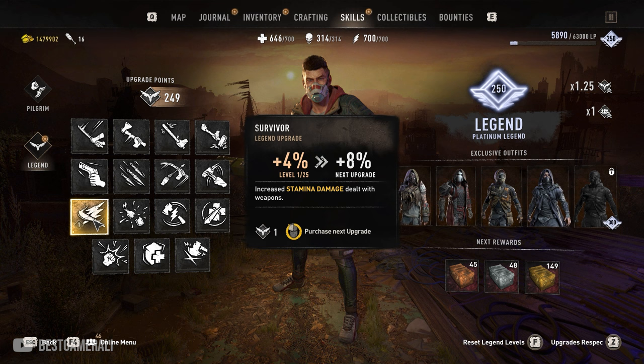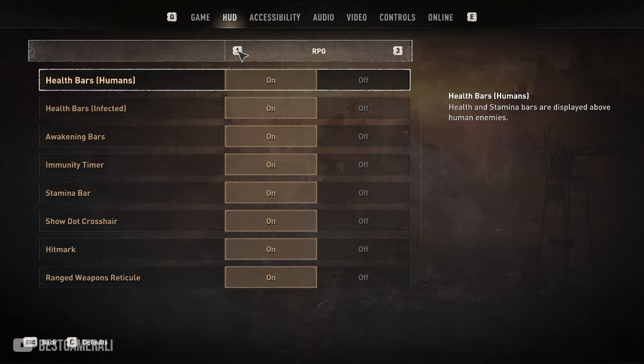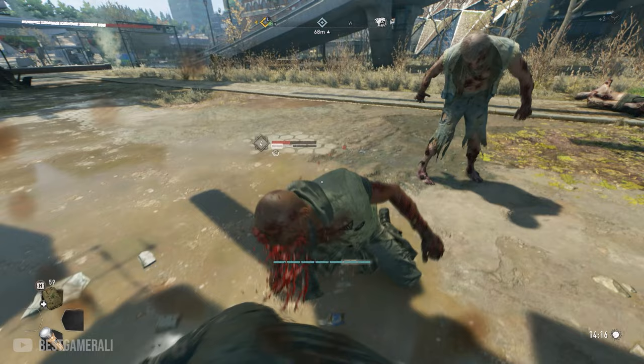Once you've maxed out your Survivor skill, make an empty slot so you can equip your fist, then punch biters until you get a prompt to do a finisher. Make sure your HUD is enabled so you can see the prompt. Keep doing finishers until you've done it at least 10 times. If enemies keep dying instantly, switch to a lower-level save and that will help.